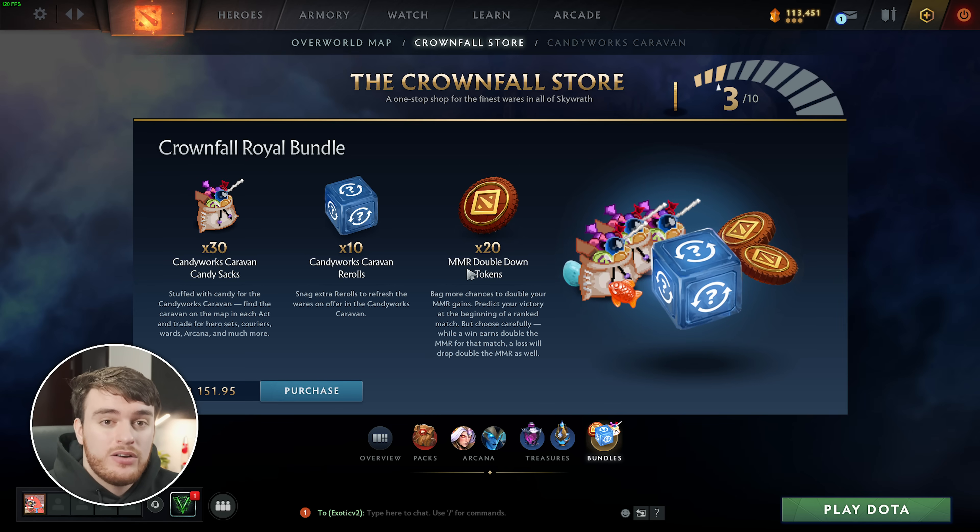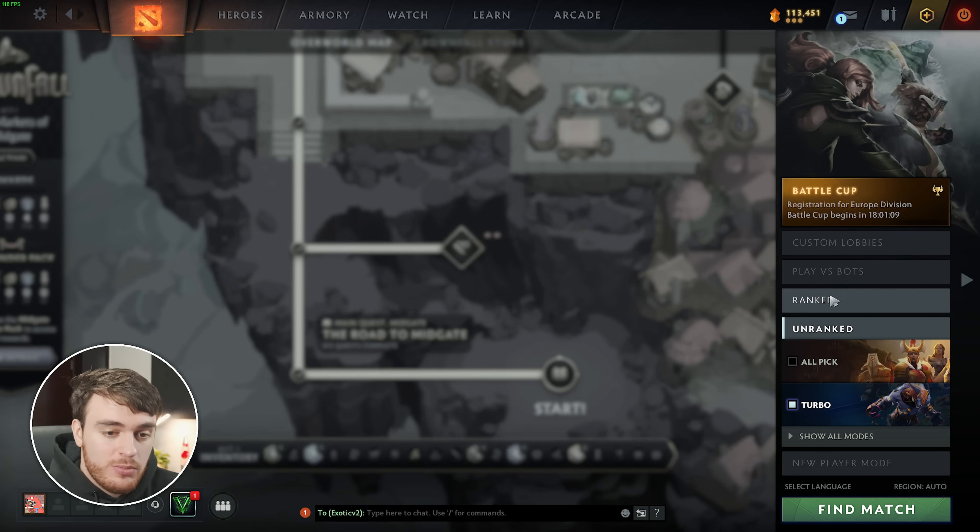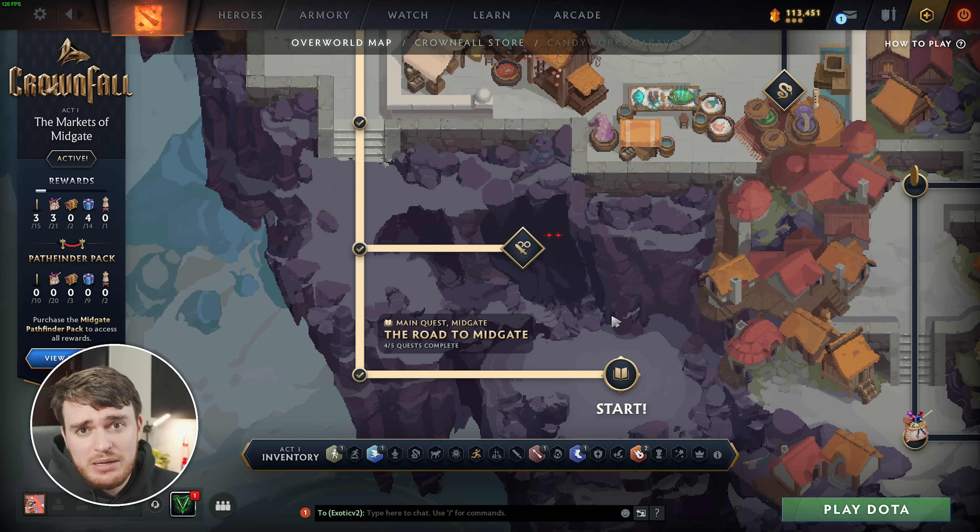Then, finally, the MMR Double Down Tokens. If you've never used these before, essentially, when you earn them, such as the first one over here, when you play a ranked game, you'll be able to wager twice the amount of MMR, meaning if you win, you'll get double the reward and much more MMR, or if you lose, you'll lose a lot more MMR. You're basically doubling your win or loss at the end of the game by predicting at the very start, so there'll be a button somewhere nearby the predict button, assuming you play ranked. That's just gambling, pretty much, or gambling on your own team's skill, and the enemy not being so skilled.